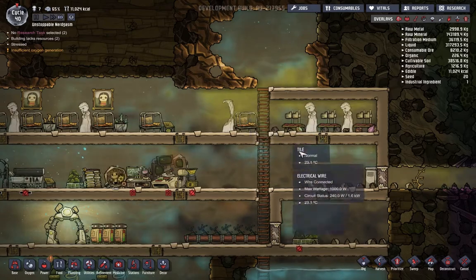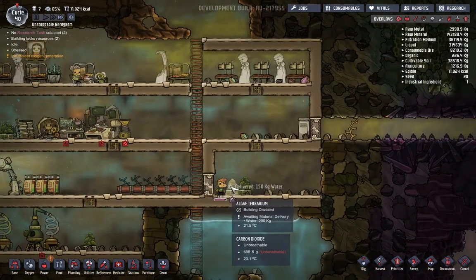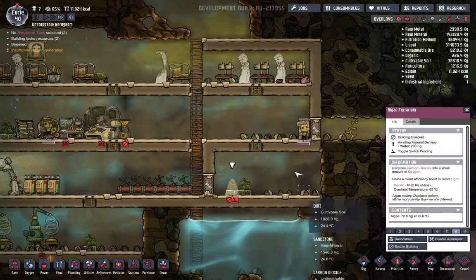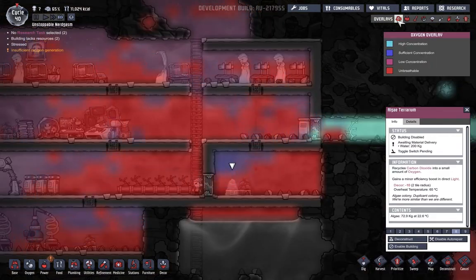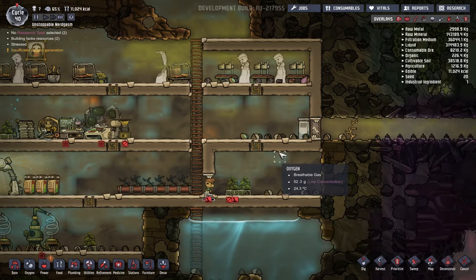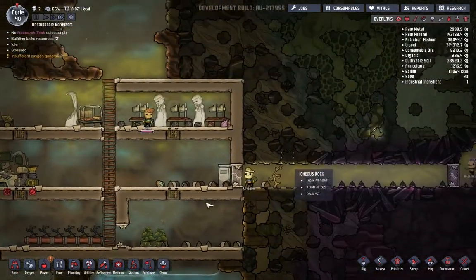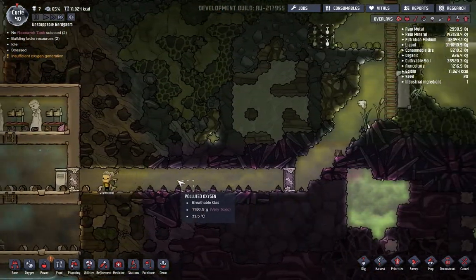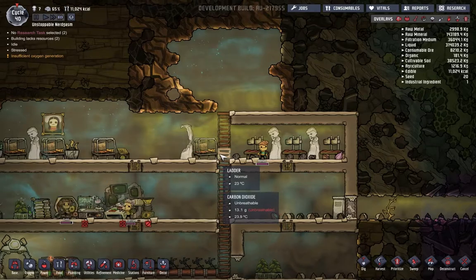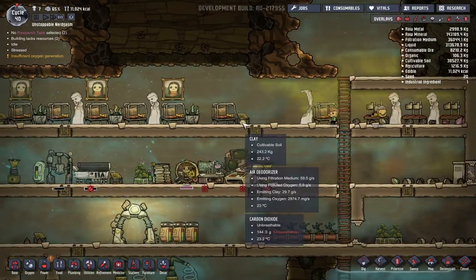Polluted oxygen right there is not good. We have this thing keeping it at bay though. Enable this building - why is it even off? Wait a minute - why is that even open? Why is that closed? That should never have been closed. That is so stupid. What is making this polluted oxygen? Clay - it makes clay. Okay, that works.